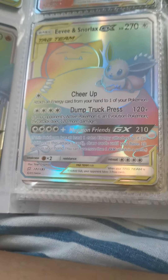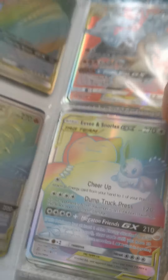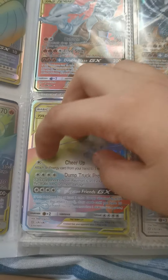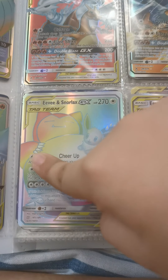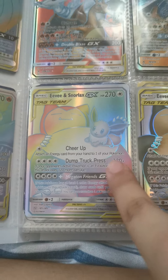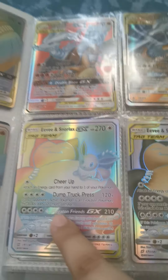We have another three of those. Charizard's Machine Arms does 270 by the way. Now we have Eevee and Snorlax — Cheer Up: attach an energy card from your hand to one of your Pokemon, requires one anything energy. Then with four anything energies, Dump Chuck Press does 120 plus if your opponent's active Pokemon is an evolution Pokemon.